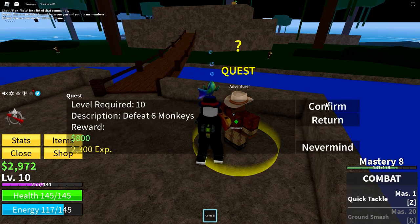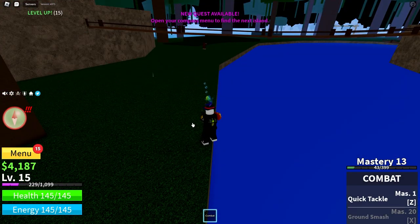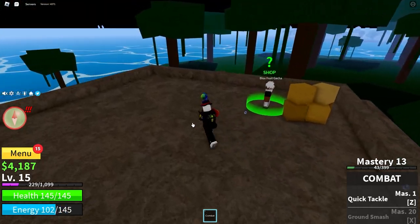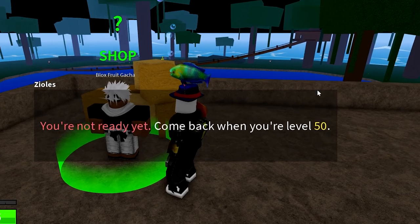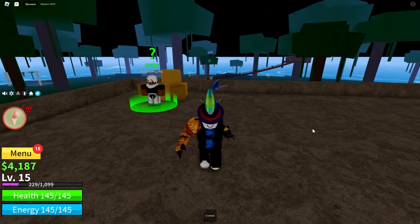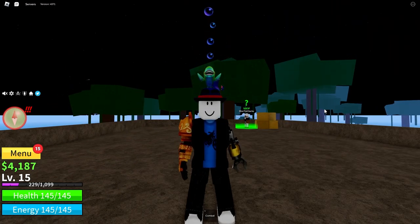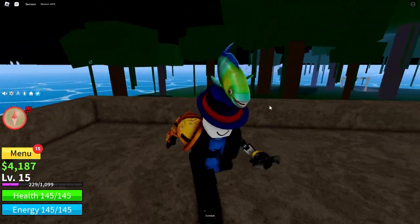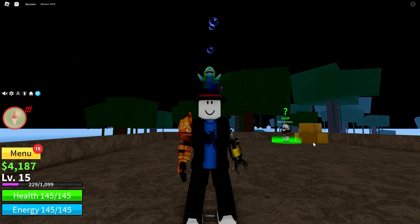Keep doing the quests. At the moment I'm killing the monkeys — keep doing this until you are level 50 and have around 35,000 belly. Once you've done that, go back to the jungle and find this guy all the way up here called the Bloxfruit Gacha. Talk to him and you can buy a random fruit every two hours. The random fruit could be terrible or amazing — you have to be level 50 and it costs around 35,000 belly. But before you buy that, try to get someone to kill you so you have 15 minutes of disabled PVP, so no one can kill you while you have your fruit. Unless you're in a private server and you know no one's going to kill you, you should probably do that.